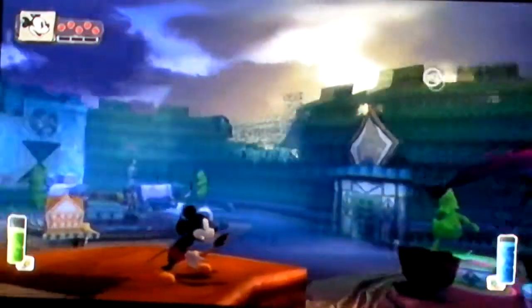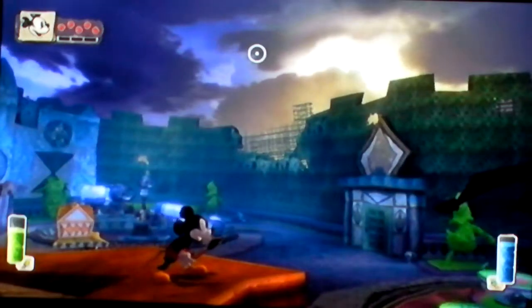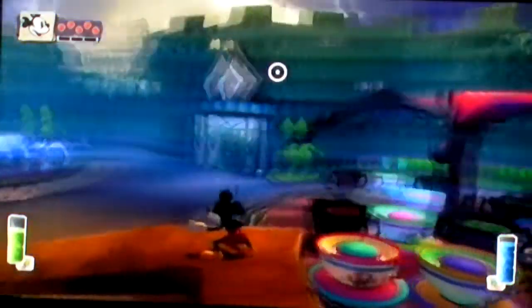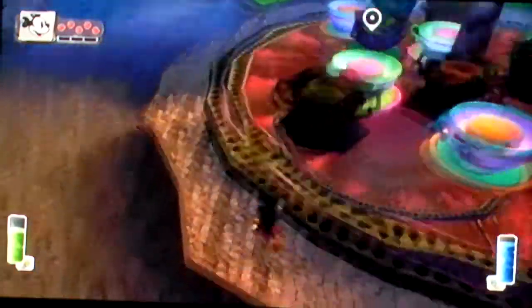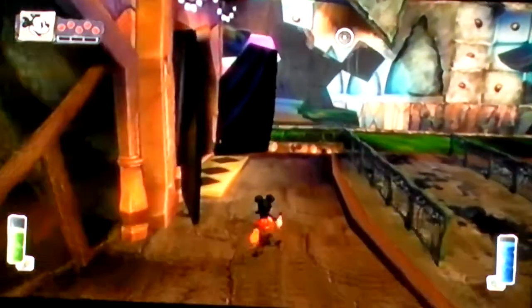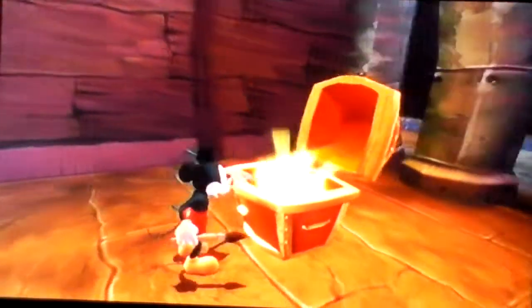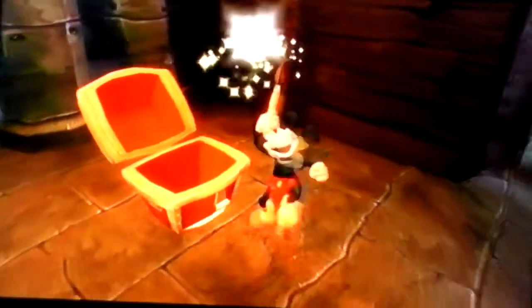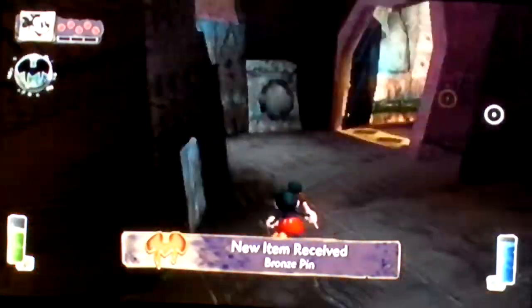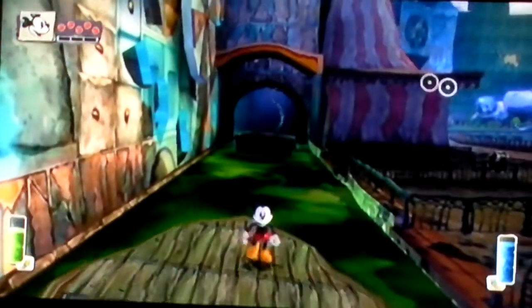Nice to meet you with this weird gremlin. Whoa, look how pretty this is. Weird gremlin in place. We did this little side request, and since we held that little gremlin, we opened up the door for us. We got a bronze pin, so that's good. Now we can ride the boats.